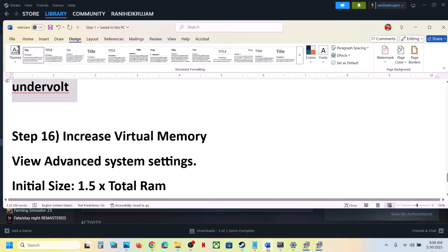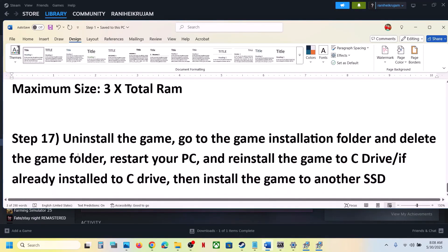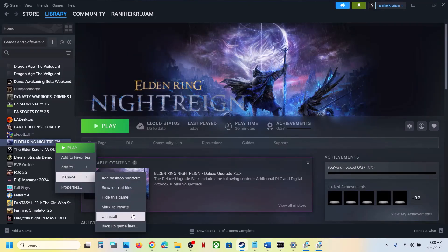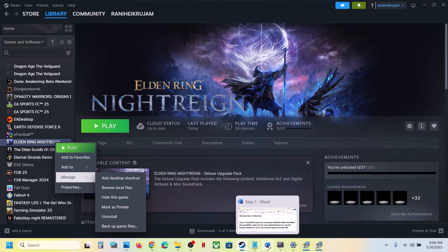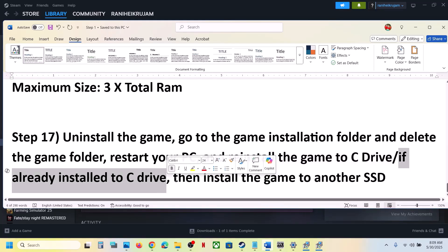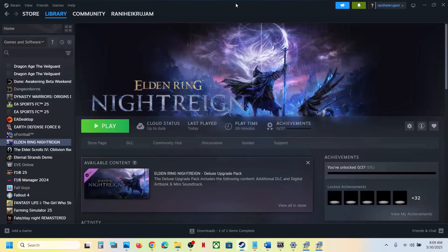The last step is to uninstall and reinstall the game to a different drive. Right-click the game, select Manage, click Uninstall. After uninstalling, go to the game installation folder, delete the game folder, restart your computer, then reinstall the game to the C drive. If it was already on C drive, try installing to another SSD. One of the steps shown in this video should help you run the game successfully. Thank you for your time — please like the video and subscribe to my channel.